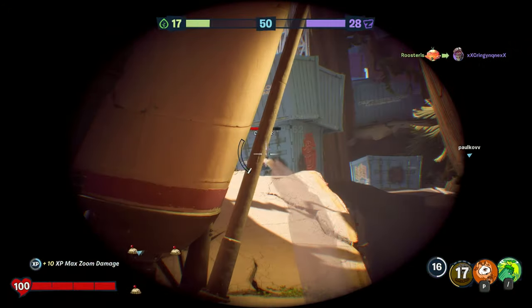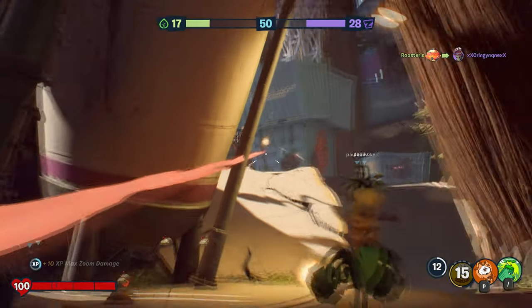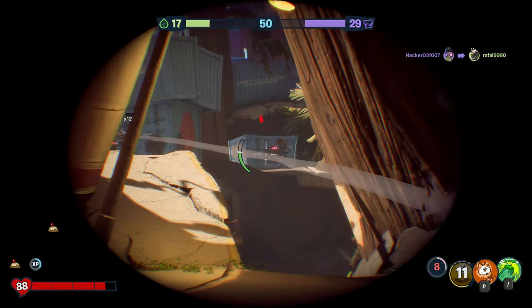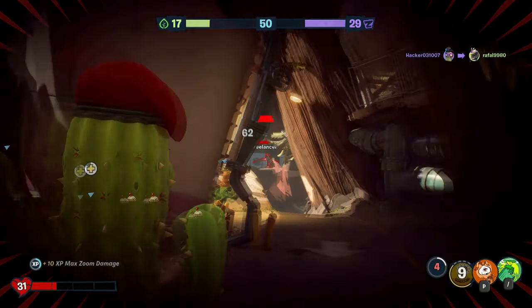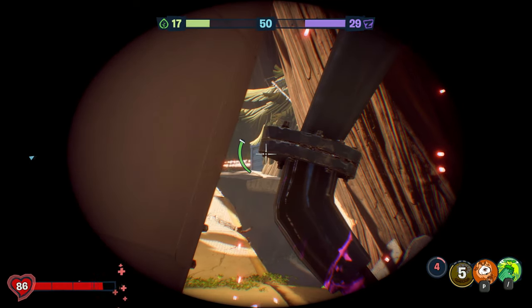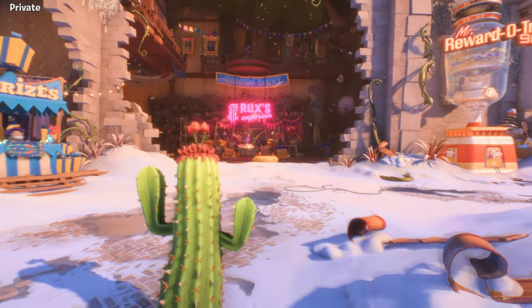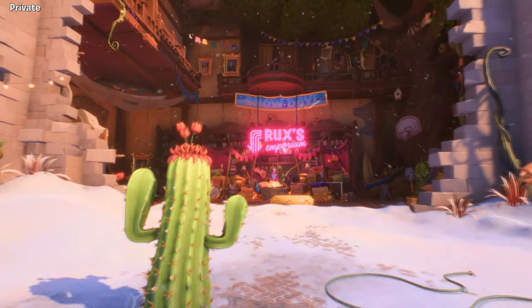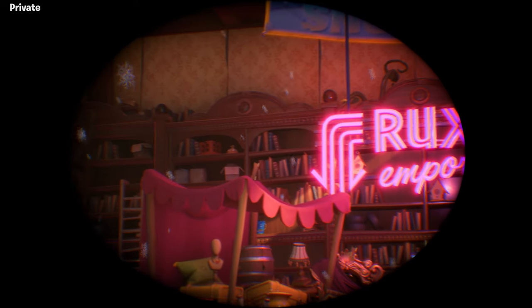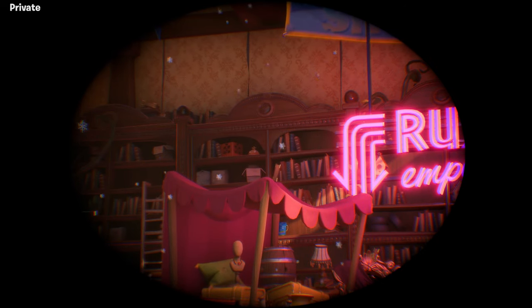So let's start off strong with one of the coolest easter eggs in my opinion, and this one can be found on the Plants side of Giddy Park. This easter egg can be done with any character, but I do recommend using Cactus, and I'll explain in a minute why. So what you need to do is head over to Rooks, and you'll see all of these bookshelves, and on one of these bookshelves — the one on the left nearest to Rooks — you will see this garlic toy.